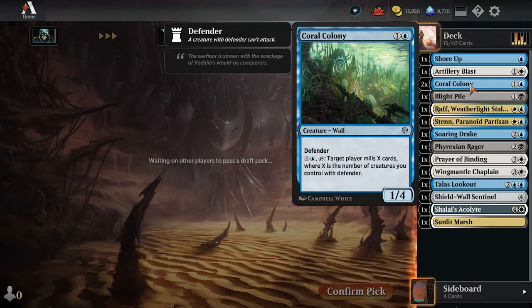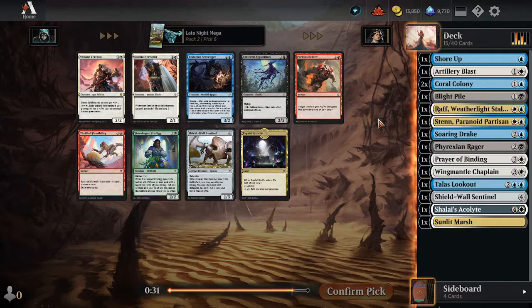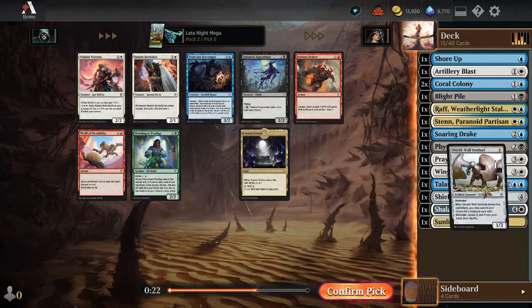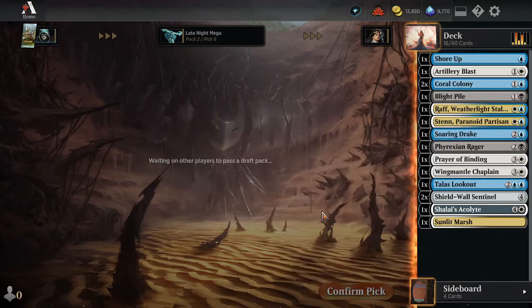We can get Mill win conditions, we can win with birds, we can win with just draining them. We're still going to be on the lookout for the Esper Dual Lands. There's a Shield Wall Sentinel — that is what this deck wants. Valiant Veteran, the Soldier — this is not really a Soldier deck. I would like more fixing than just a single Sunlit Marsh.